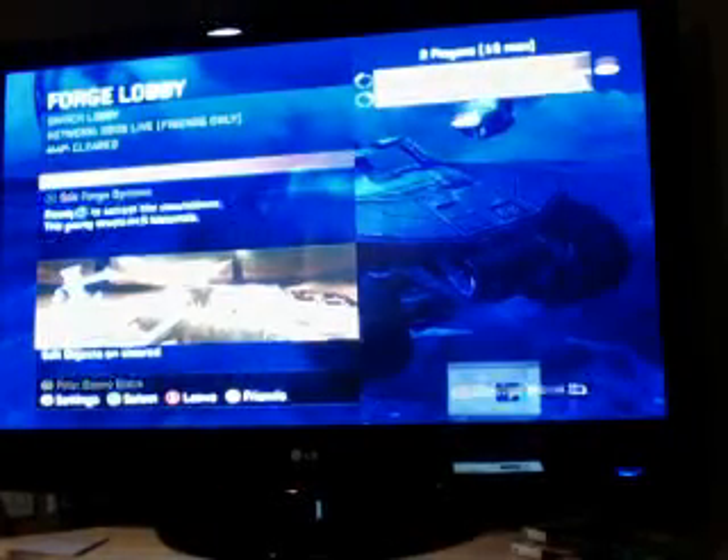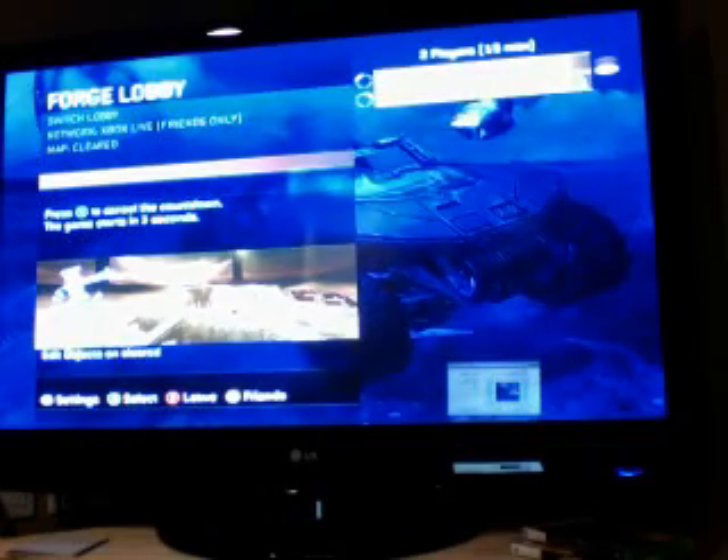Alright, we'll show you what to do while using protection at the same time. So what you do is, right off the bat, spawn a two-way node and bubble shields.